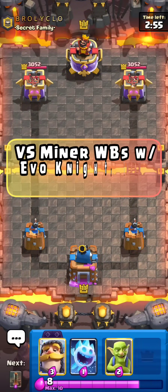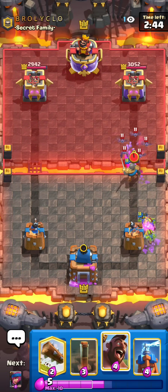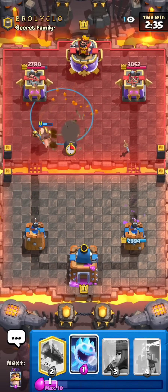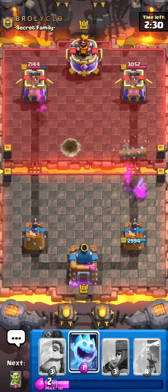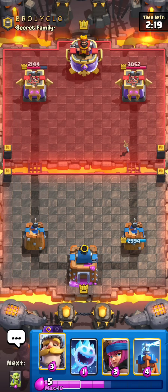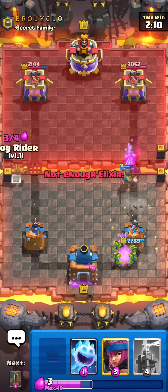All right guys, next match against Broly Clow. I'll talk about substitutions in this deck for those wondering. If you want to play on ladder and don't have Evos unlocked, normal Knight works fine without Evo Knight. You can also run Valkyrie if you're in mid-ladder struggling against Mega Knights, a lot of Swarm, or spam. You can also play the Mighty Miner — that was actually the most meta version of this deck back when Evo Firecracker was broken and there was no Evo Knight, with Mighty Miner, Evo Firecracker, and Bomb Tower.